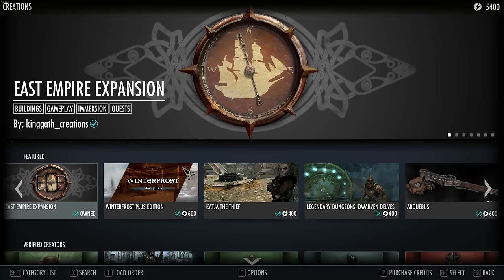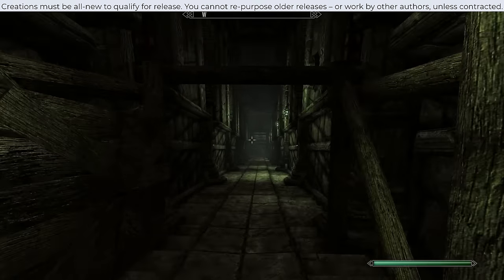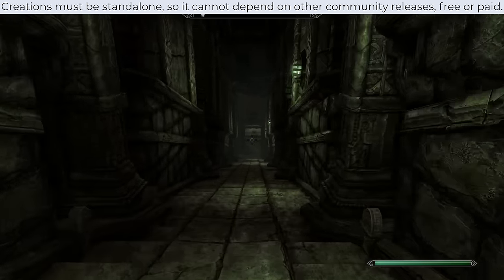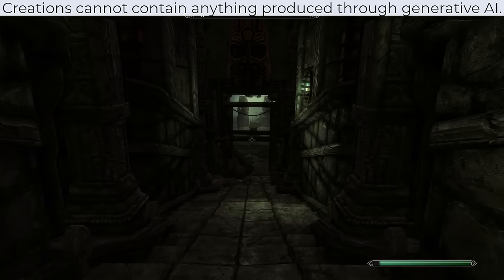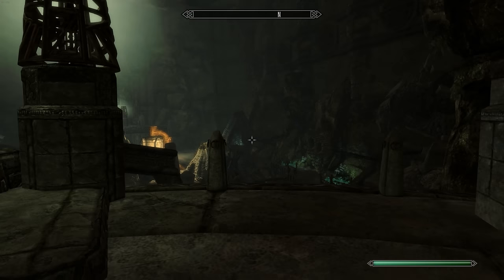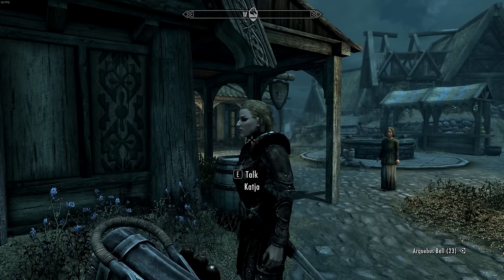You're largely just applying to gain access to the storefront, and once accepted, you can kind of just create whatever mod you want. There are a few conditions: the mod has to be original, you're not allowed to post already released mods for sale, and your mod can't be dependent on another mod to work. And as a nice inclusion by Bethesda, your mod can't be made using generative AI — so they blocked that out right off the bat. But outside of that, with this new paid mod system, you can kind of do whatever you want as an author.